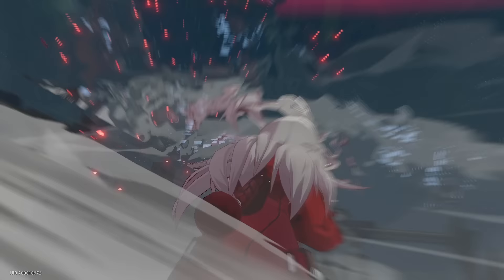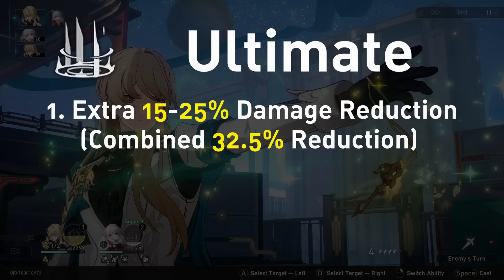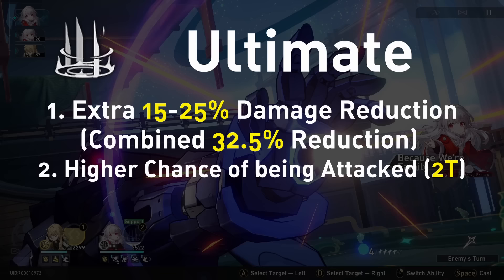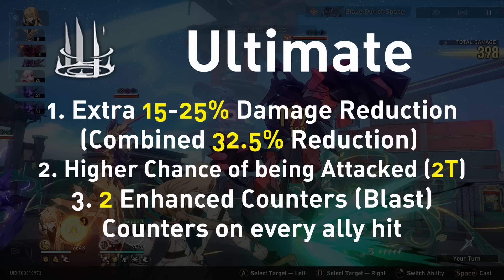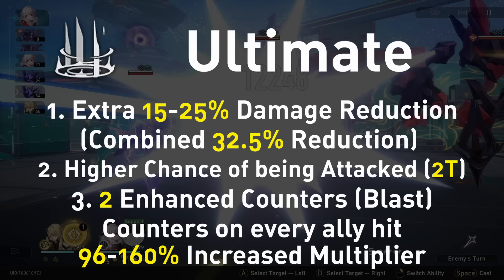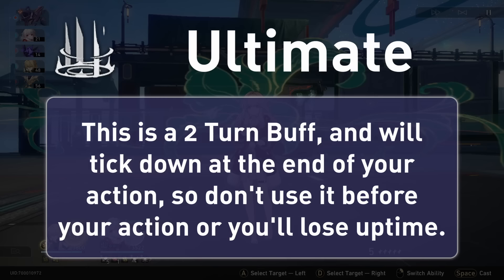Her ultimate, 'Promise, Not Command', gives her 3 new bonuses. The first is that damage dealt to her reduces by an extra percentage — 25% at max level. Combined with her talent it will give her a 32.5% damage reduction, since damage reduction is multiplicative. The second is a very high aggro increase for 2 turns, meaning every enemy will suddenly want to hit Clara much more. Finally, Svarog's counter will be enhanced for the next 2 counters, now making him counter whenever any ally is attacked, increasing the damage multiplier against the enemy that takes the counter, as well as doing splash damage per counter equal to 50% of the multiplier on the central target. Remember this is 2 turns, and this buff will tick down if you use it before your turn's action, so you'd want to use your ultimate after Clara has taken action. This ultimate costs 110 energy and will refund 5 energy.